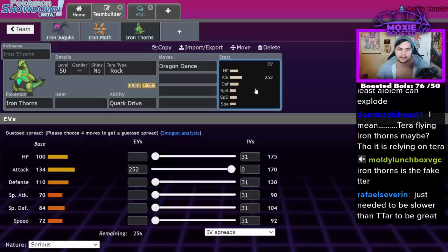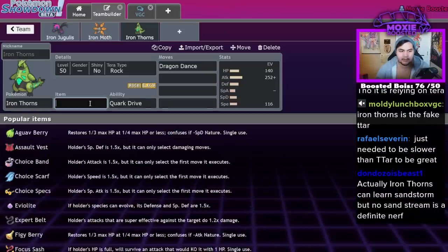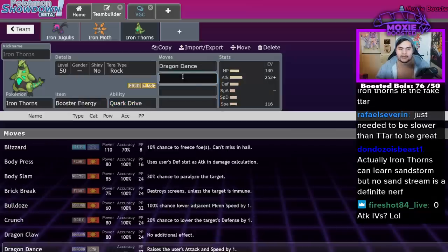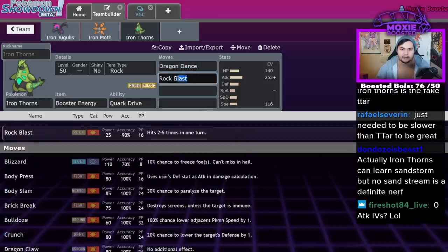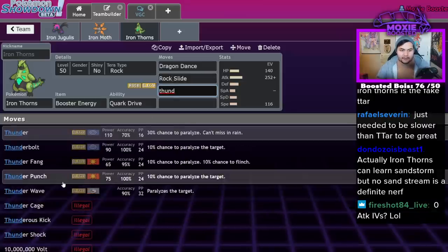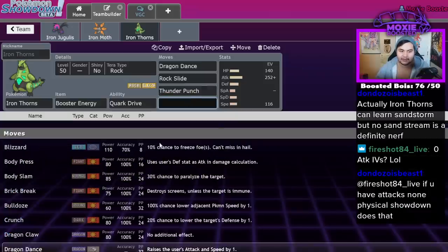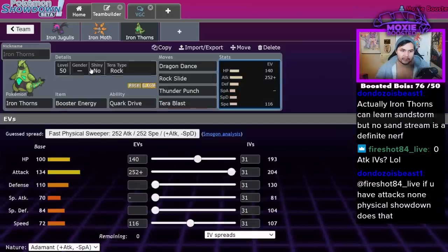It does get Dragon Dance — so a way to get away with this guy: can he hit 143? No, he doesn't hit the magic number. He doesn't even hit 137 to outspeed Gholdengo, which is really bad. So you could do Adamant 107 and go for Dragon Dance. You'd do Booster Energy, boost Attack, Dragon Dance, Rock Slide — not Rock Blast — Wild Charge or Thunder Punch. Thunder Punch might actually be better since you're setting up; Wild Charge recoil is too much. Then probably run Tera Blast and just go Tera Flying.